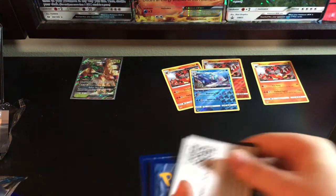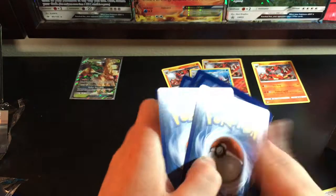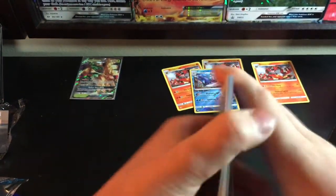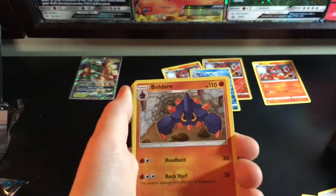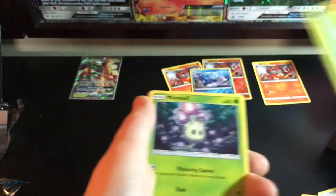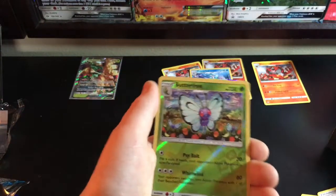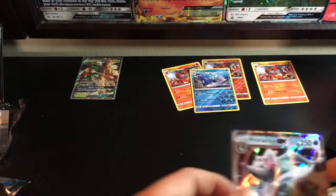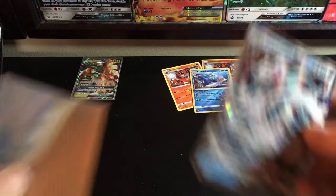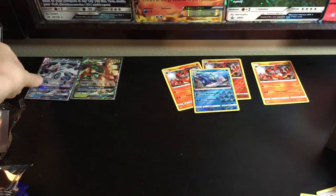Fifth pack from this Elite Trainer box — kind of going not so well here. Hopefully that'll change. We got: Dark Energy, Metapod, Lillie, Boldore, Fomantis, Morelull, Skarmory, Poliwag, Sandygast, Butterfree, and Primarina GX! There we go — we got two of the three starters. That's very nice. Can't go wrong with that — or bad girl I should say. Don't want to assume their gender.